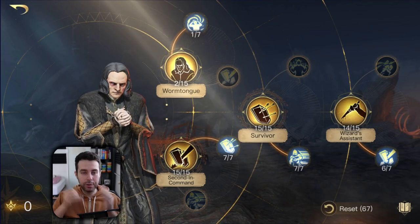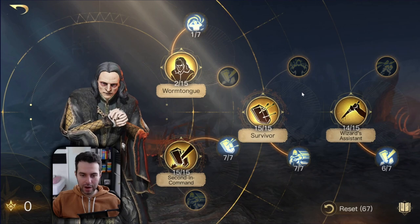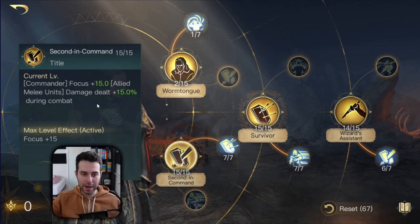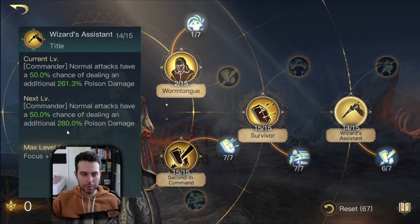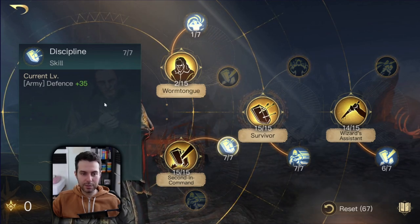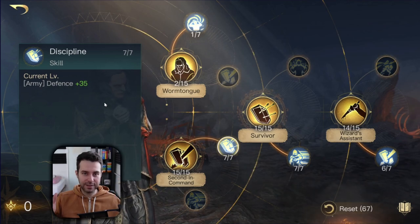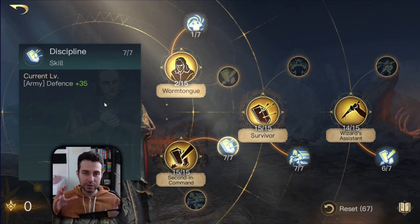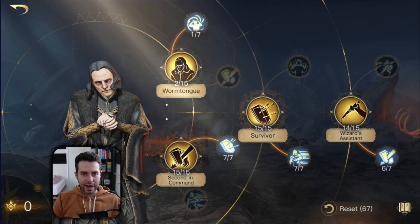Now let me also show you the melee build for Grima. The skills are largely the same, but the only new element is the bottom respect zero tree — Second in Command. Since you are running a melee composition, this is a must because it increases the damage of your melee units by 15% and also gives you some focus, boosting the poison damage from Wizard's Assistant. We also have Discipline, giving you plus 35 defense when maxed out. Defense is great because you are fighting against the good side, which relies heavily on physical damage — and the threshold for plus defense was plus 60, so you won't suffer diminishing returns as long as you don't exceed that.